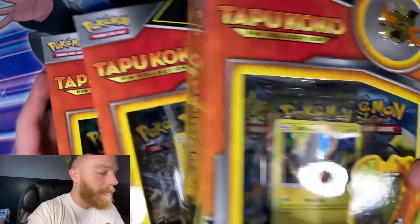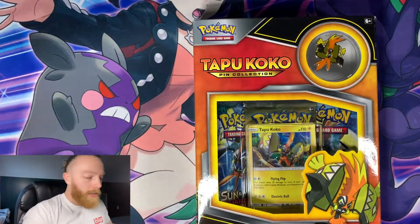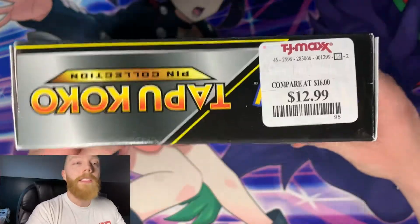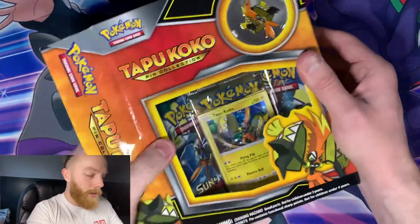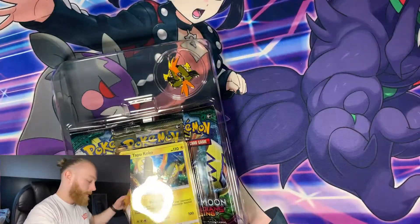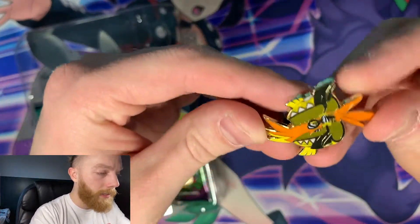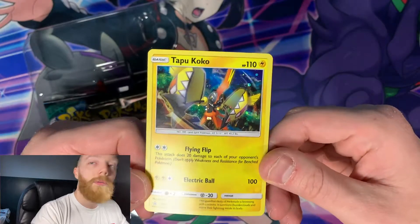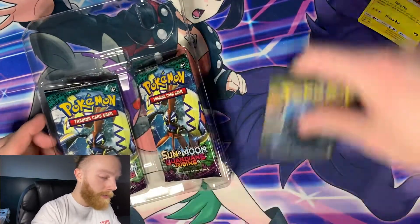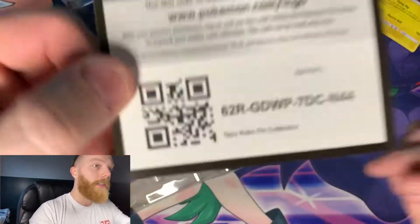So we have three of these Tapu Koko boxes. I've been saying that wrong this whole time. That is the price right there - bought them for $12.99. You can see it comes with the pin, the Tapu Koko promo card, and three booster packs. There is the pin right there, the Tapu Koko card.